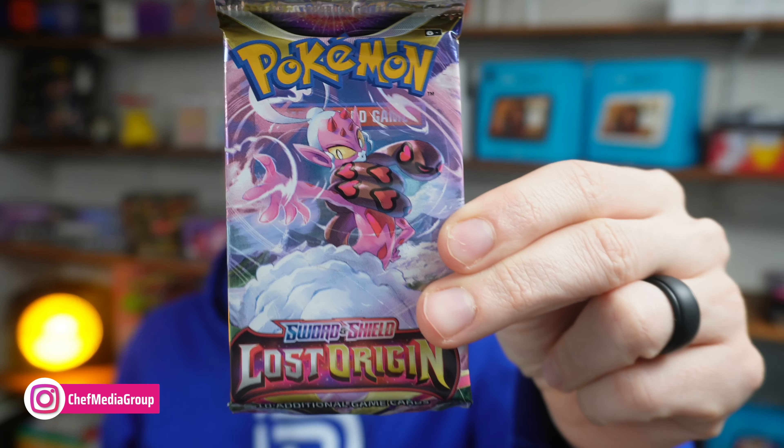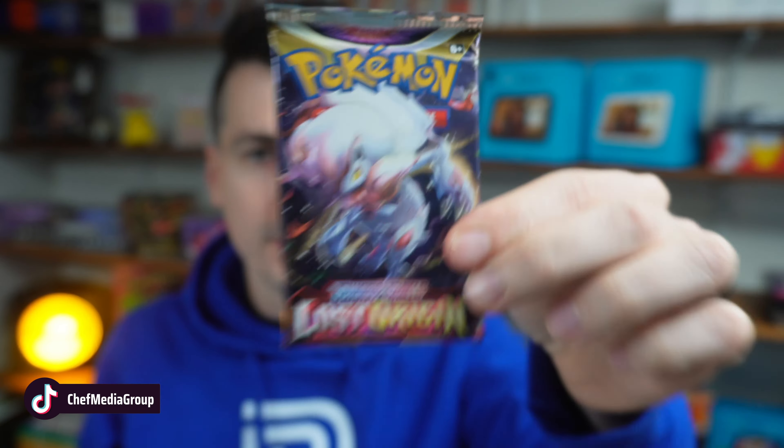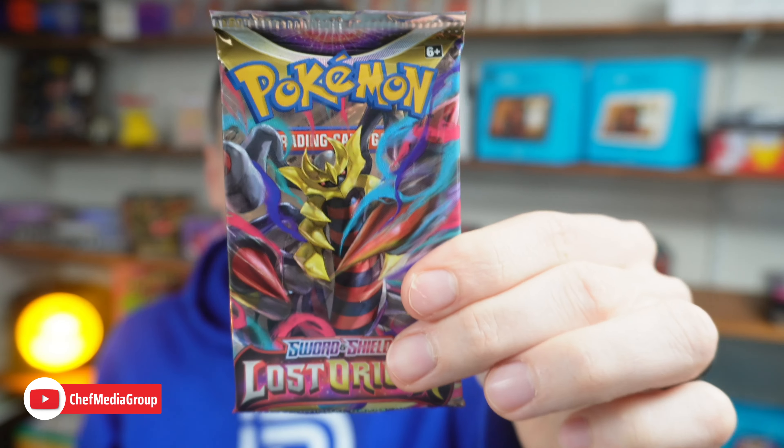So inside the box we have six different booster packs. We have multiple artworks and variations. We got four different artworks here. These two are gonna be duplicates at the end, but we got six Pokemon Sword and Shield Lost Origin Booster Packs. Now let's go ahead and open them up.